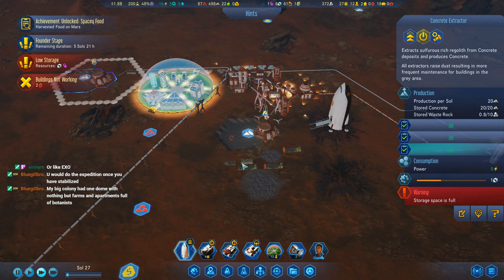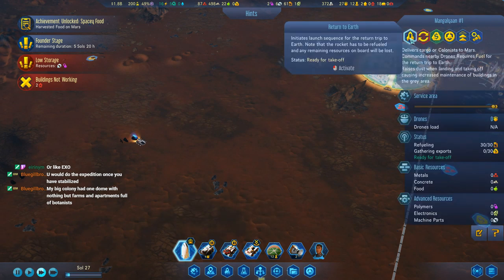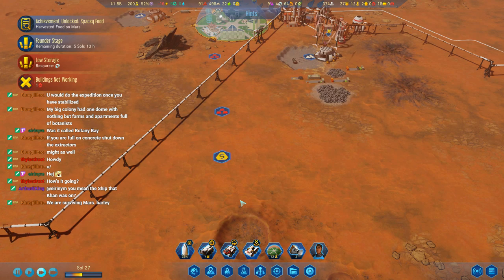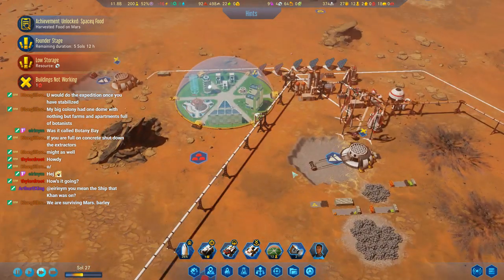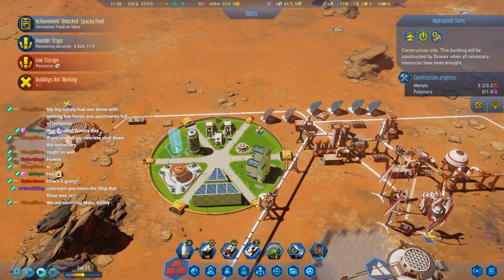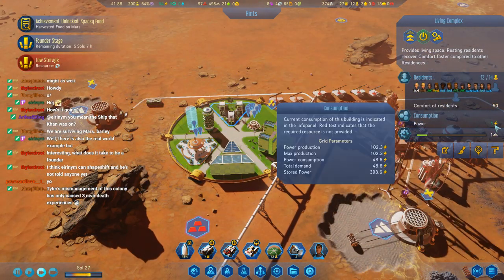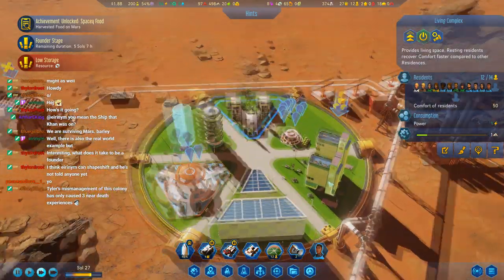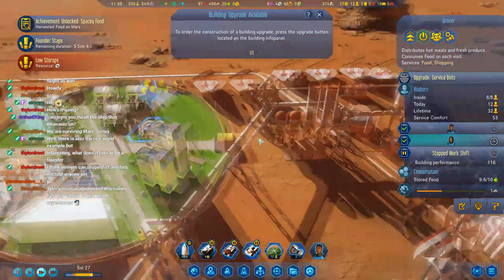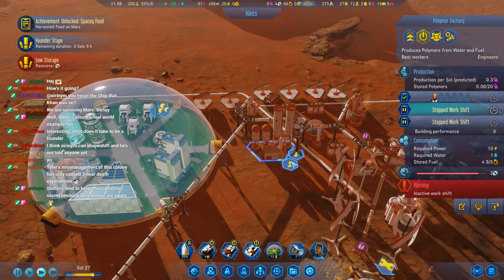Alright, I'm gonna let that go back to Earth. It's going okay I guess. They haven't died yet. We need more polymers though. Comfort of residence is 50. And they are all at the grocer. Only one person is here at the polymer factory, which we need desperately.